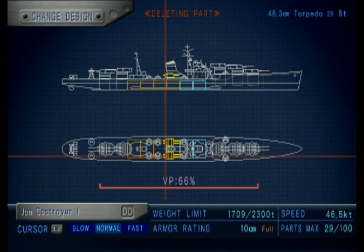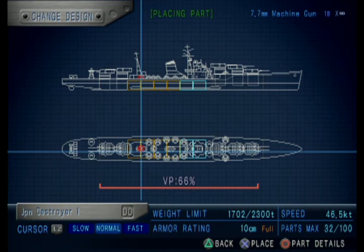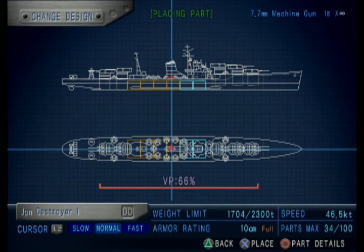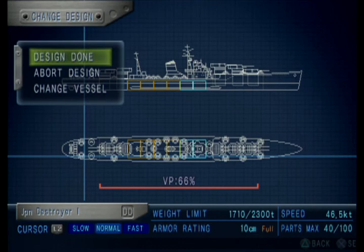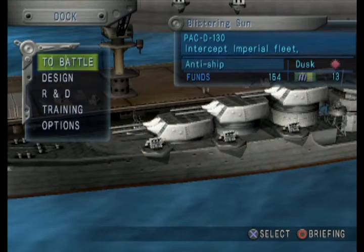We don't need torpedoes, so instead let's get more machine guns, because that's the next best thing when you don't want torpedoes - obviously machine guns. When I say some I mean a lot of machine guns. I think that's all the machine guns I'm gonna fit on here. Can I fit any on the back? There we go, and even more. There's our new boat - it's not a cruiser because I forgot to research the actual proportion for cruisers, but look at all the sweet machine guns on it.